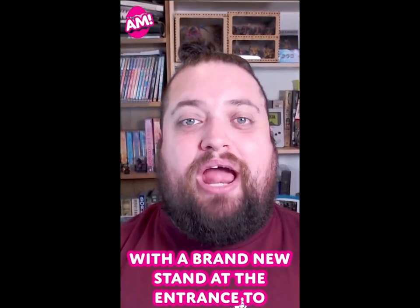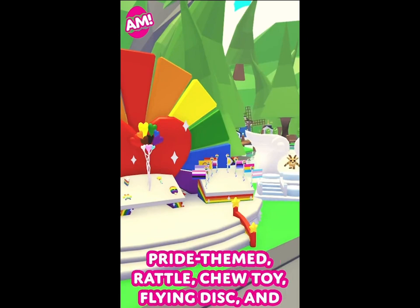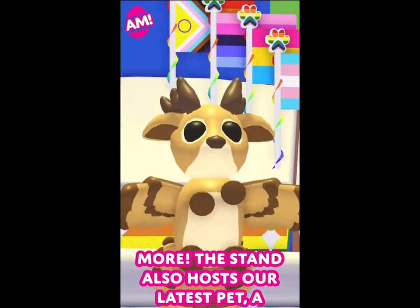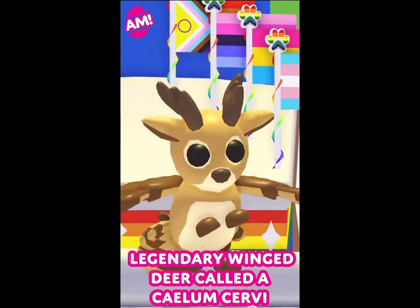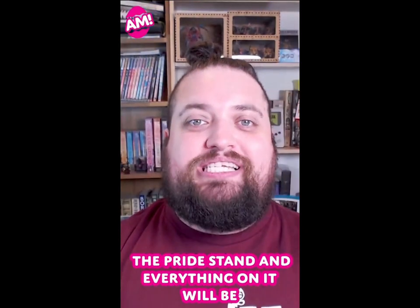This week in Adopt Me features a brand new stand at the entrance to Adoption Island, filled with new flags along with a pride-themed rattle, chew toy, flying disc, and more. The stand also hosts our latest pet — a legendary winged deer called the Kylum Curve Eye, which you can pick up for 650 Robux.